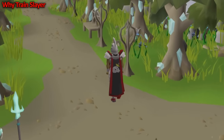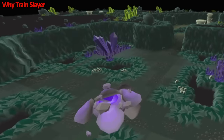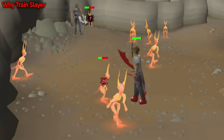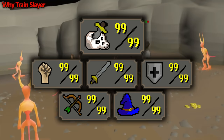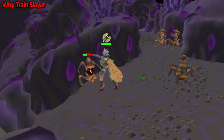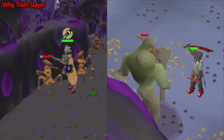Ironmen also get a lot of benefit out of Slayer. The skill unlocks unique drops like the Abyssal Whip, the Trident, the Occult Necklace and more. For Ironmen to be raids ready, they need to train their Slayer for these upgrades. Another reason to train Slayer is you level your combat stats as you go — leveling to 99 Slayer gets you close to 99 in all combat stats. It's efficient combat experience because your XP per hour is boosted by the effects of the Black Mask or the Slayer Helmet, which give a damage and accuracy boost on Slayer tasks.